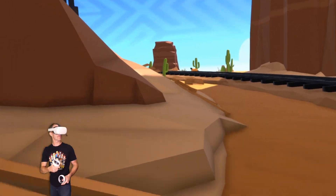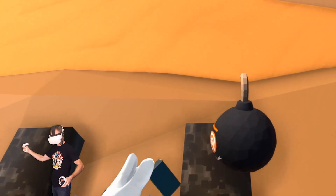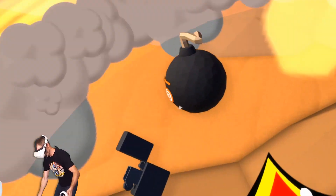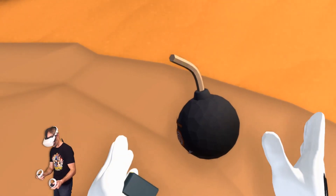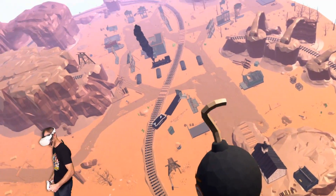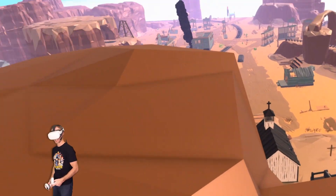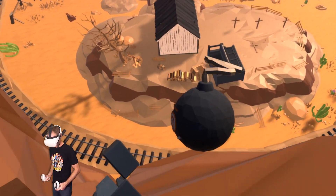Hey, there's another one up there. How am I getting up there? Maybe I can blow myself up there. I've got to rocket jump. Maybe if I stand here like this, it will launch me up the hill. Whoa — yeah, it does! Big time. All right, that was lots of fun. You could definitely launch yourself up the mountains. I've never done that in VR before.